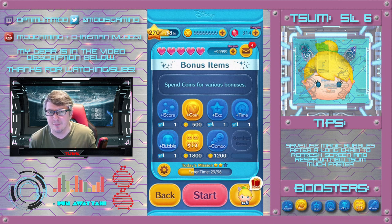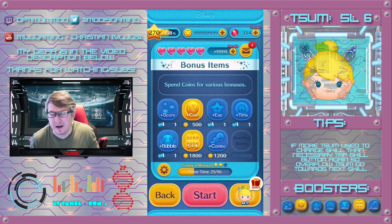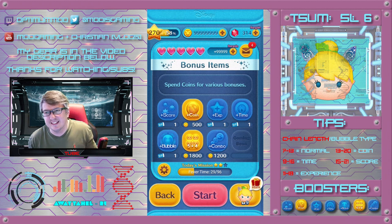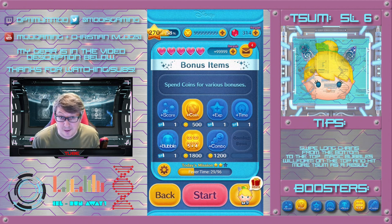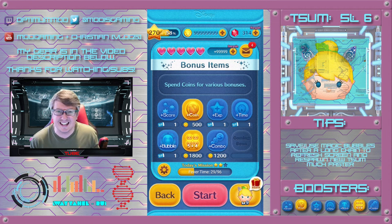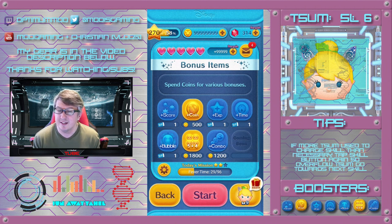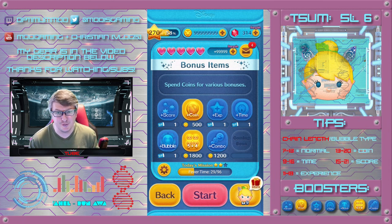Even with the bubble booster item you're probably not going to get that. I'm still hitting for 5 or 7 on average. That might be my phone, it might be Android phones in general. Even with the bubble booster item you're investing an extra 1500 coins at a chance to get like 4000 base coin average with a Tsum Tsum like this. This Tsum Tsum is too expensive to play properly because you have to invest all the boosters and the return is not worth it. So unfortunately, Rainbow Tinker Bell is just another filler Tsum Tsum.